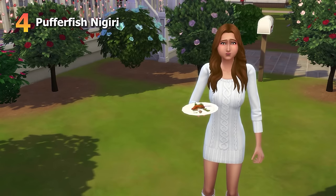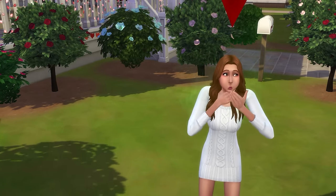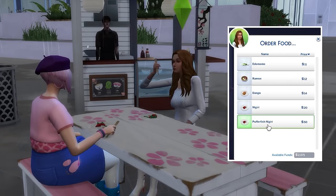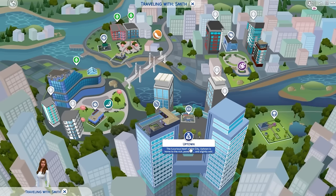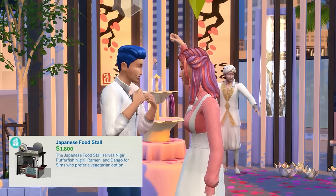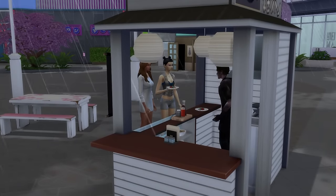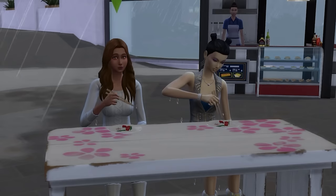Moving on to Pufferfish Nigiri, which comes with the City Living expansion pack. If grilled cheese wasn't your thing, maybe murder is — and this is made possible through the Pufferfish Nigiri dish. Sims can purchase and eat Pufferfish Nigiri from Japanese food stands, which appear from time to time in the fashion district or the uptown areas of San Myshuno, as well as at the Romance Festival. You can also purchase them in buy mode and hire a vendor to run a stall. Purchasing and eating this dish from stalls won't kill your sim as it'll be excellent quality, but your sim will learn how to make Pufferfish Nigiri themselves.